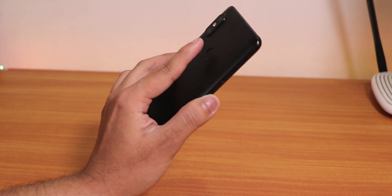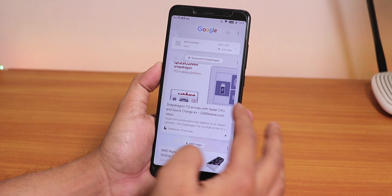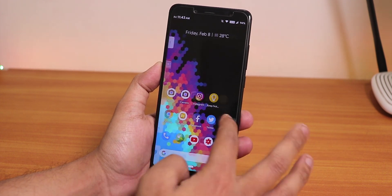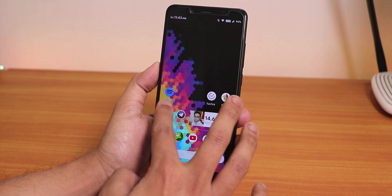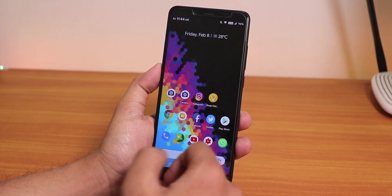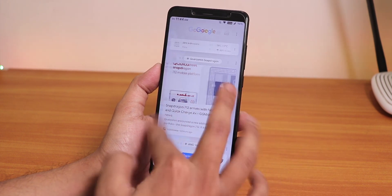This is the 6th February 2019 build of HavocOS based on Android Pie — the official HavocOS build on the Redmi Note 5 Pro. Today I'm going to show you how this ROM is holding up and what things you may be disappointed with.